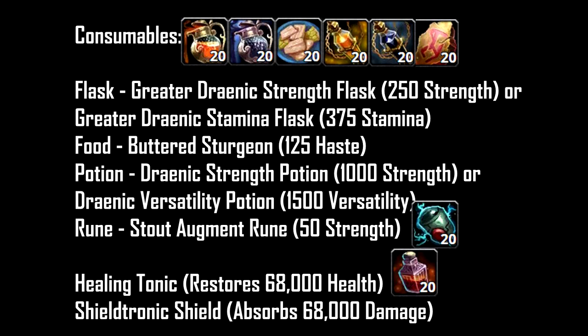For Consumables: Flasks — either Greater Draenic Strength Flask for DPS or Greater Draenic Stamina Flask for survivability. You might ask why Stamina — because the more maximum HP you have, the more your Death Strike heals you for. For Food you want Buttered Sturgeon, which gives Haste. For Potions you have two options: Draenic Strength Potion for DPS or Draenic Versatility Potion for survivability. The Rune is Stout Tauren Rune which gives 50 Strength. Also worth noting: Healing Tonics and Shield Tonics give the same amount, so decide based on your situation.